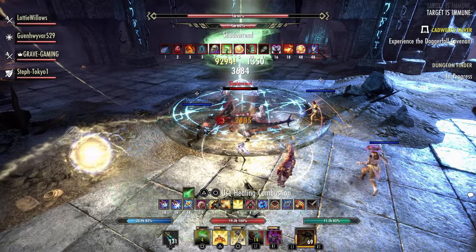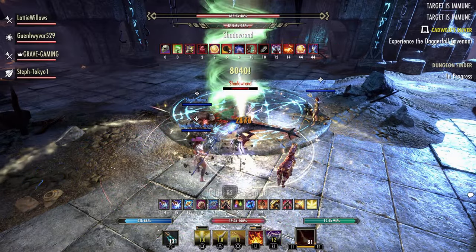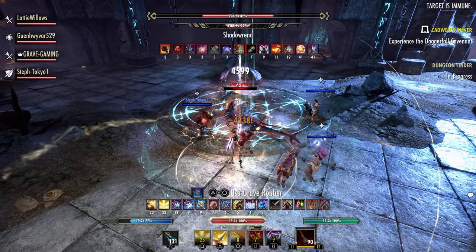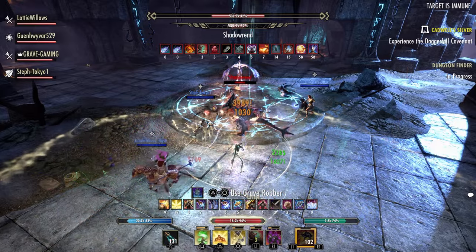Bloodied enemies take 4% more damage from and deal 4% less damage to the blood hunger targets. The heavy set will be the Black Grove Grounding set.